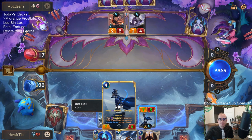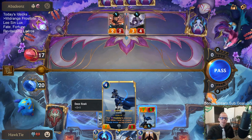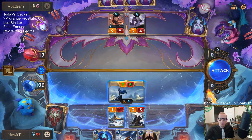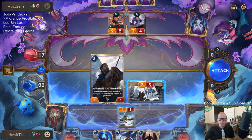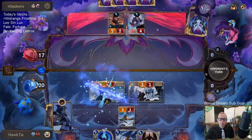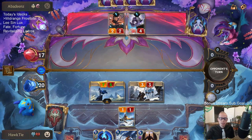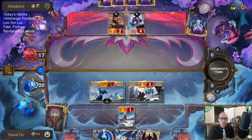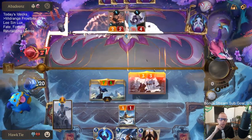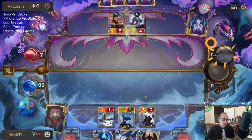I was dead. Even if I would have challenged the Jack — I needed to challenge the Jack — but even if I would have done that I would have lost, because they had 7 mana. Demolitionist and Decimate would have killed me. Just a little too much Nexus damage.